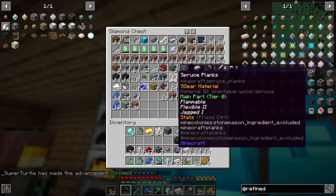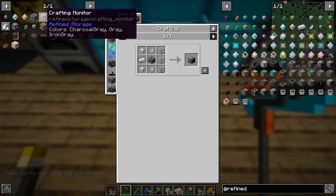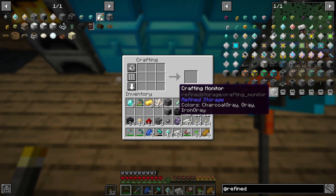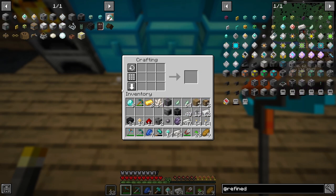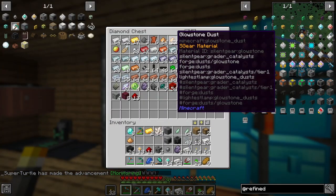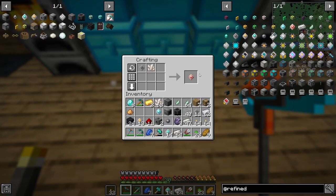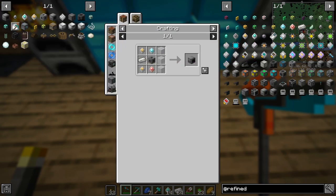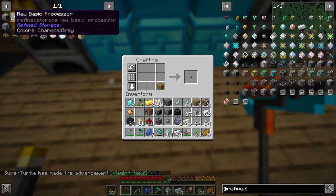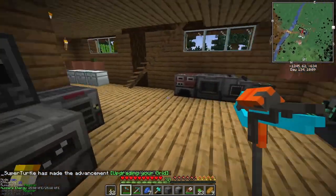We have our controller and disk drive, now we just need a crafting monitor — these require patterns. We just need glass for that. Two of these and then a crafting monitor. Oh wait, we need a crafting grid too — we didn't do it right. We need one of these. Just need a crafting table first to make the crafting grid — that's what we need to see into our system.